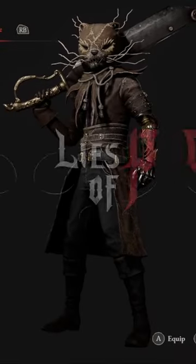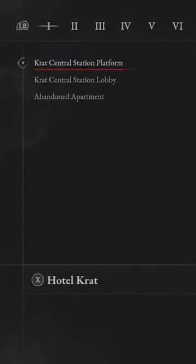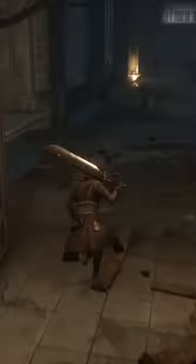I'm going to show you how to get the Robber Weasel's hunting apparel and the Robber Weasel's mask in Lies of P. You're going to start at the Krat's Central Platform Stargazer, and you're going to run this route that I'm going to show you now.